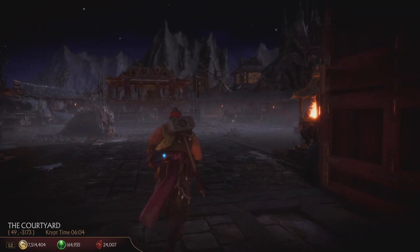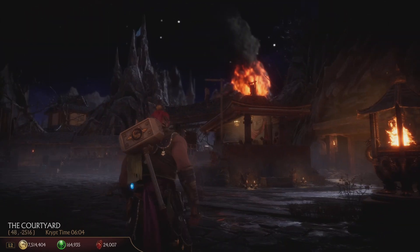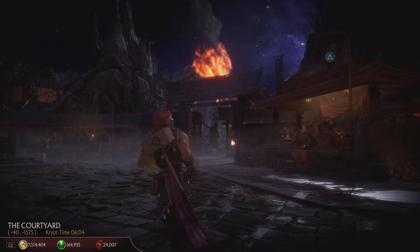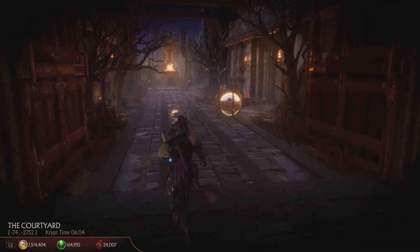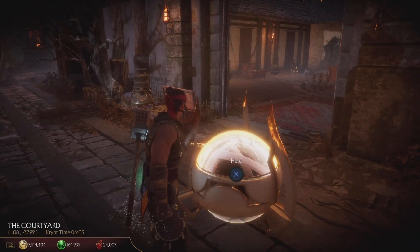The Chronicle Vault is right here. Here's the courtyard, like the main area. That volcano is weird today - I don't know why it looks like that. But anyways, just come right here and hold X.